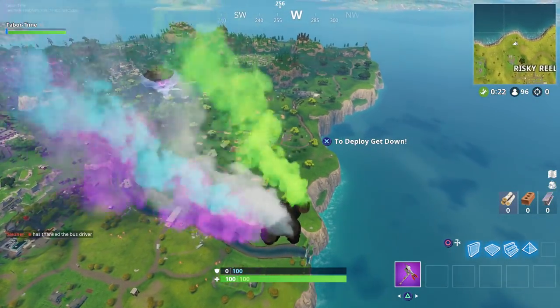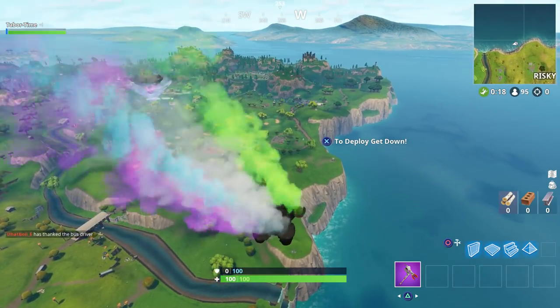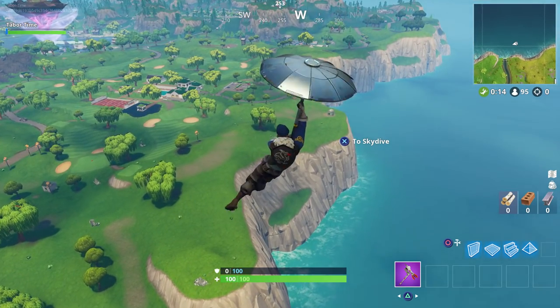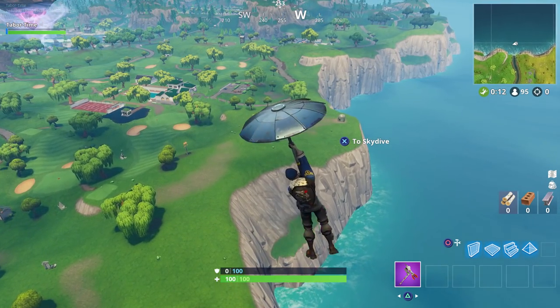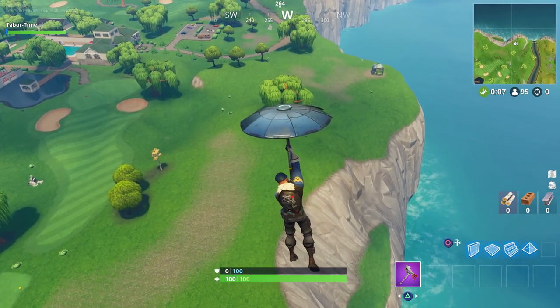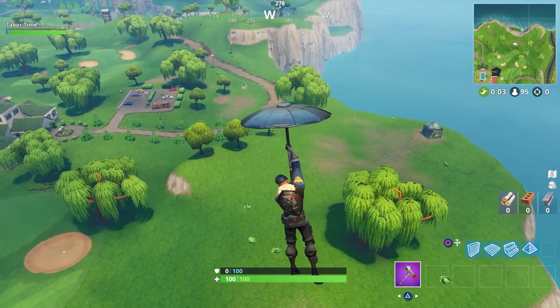I don't know how many of you are aware of this, but there's a little theme going on — a Little Red Riding Hood theme. We've got the Big Bad Wolf as the last unlock this season, Little Red Riding Hood herself as one of the battle pass skins, and now we've got three little houses. I'm sure everyone knows the fairy tale, right?